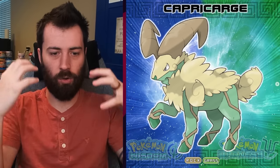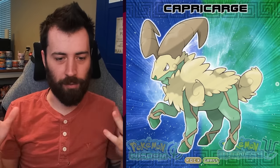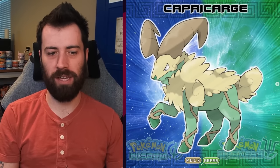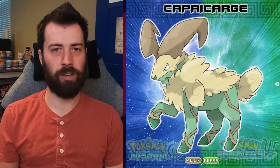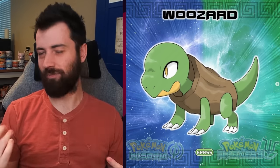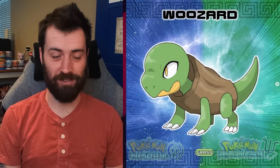And maybe this is just a reference to the Golden Fleece — maybe the fleece itself is golden but doesn't need the Steel typing. Next up, we've got Woozard, a pure Grass type — wood plus lizard. It's a lizard stuck in a log. It's just kind of adorable. As I said, Mats does cute best. He loves those cute Pokémon.